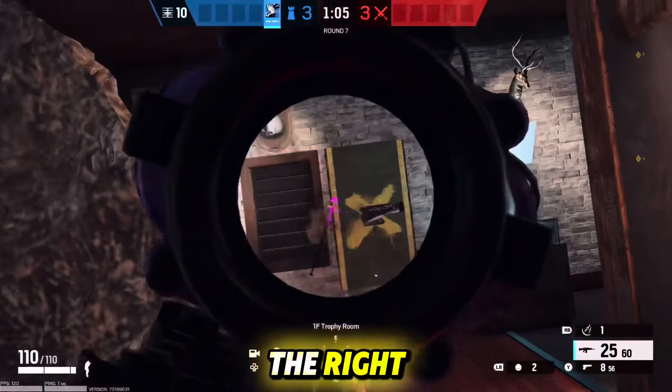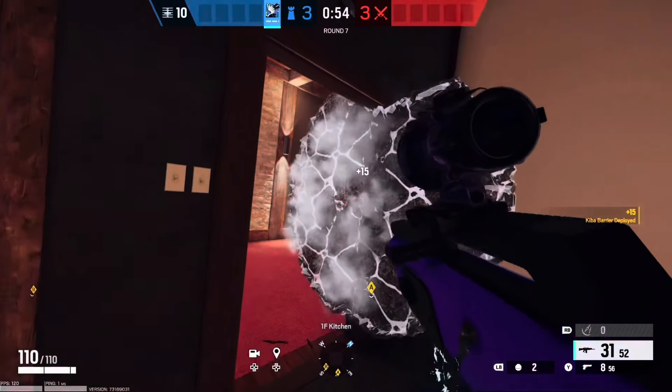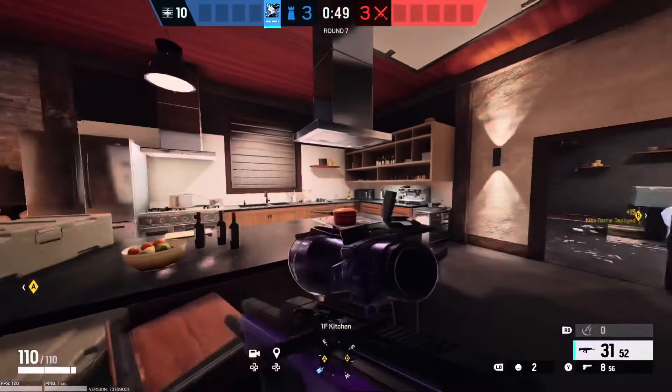You can play it either from the left or the right. Now if you did not create the angle on the side of the crates in kitchen, you can also place a barricade on the side of this doorframe, preventing any attackers pushing in from trophy room from seeing the kitchen site.